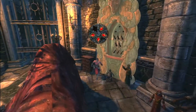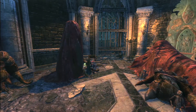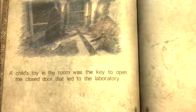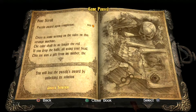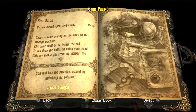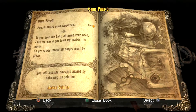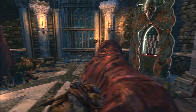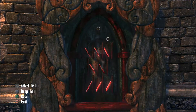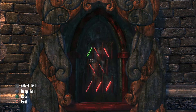Take that. We were running a little low. And what is that? Do I even dare to investigate? Oh wait, there's one more. A puzzle. There's some writing on the sides of this strange machine: 'The color shall be no longer the red. If you drop the balls, all using your head. This toy was a gift from my mother, the queen. To get to her throne, all hinges must be green.' Is this like a pachinko machine or something? So they all have to be green. I see — it's just a matter of picking the correct combination here.